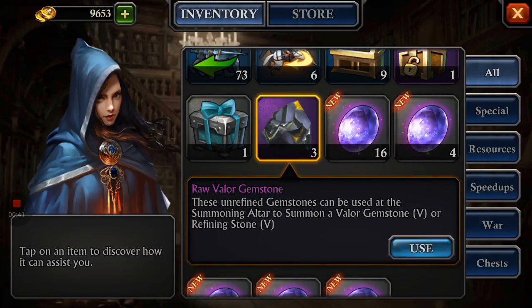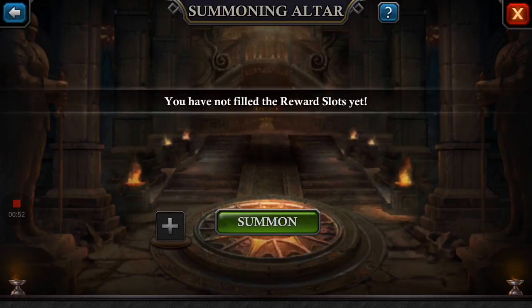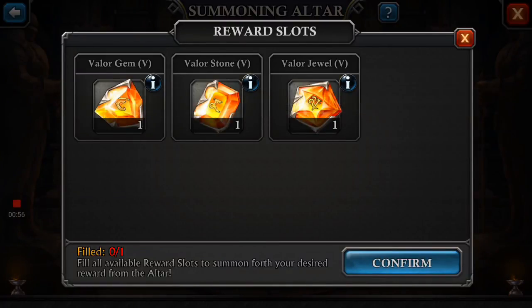What you get is a raw Valor Gemstone. There are three different types of new gems — three different shapes. There's the rectangular one, which boosts defensive stats. There's the attack gem, which will boost attacking stats. And then there's the Pentagon gem, I think is what it is, and that will boost — well, whatever that shape of gem would increase.